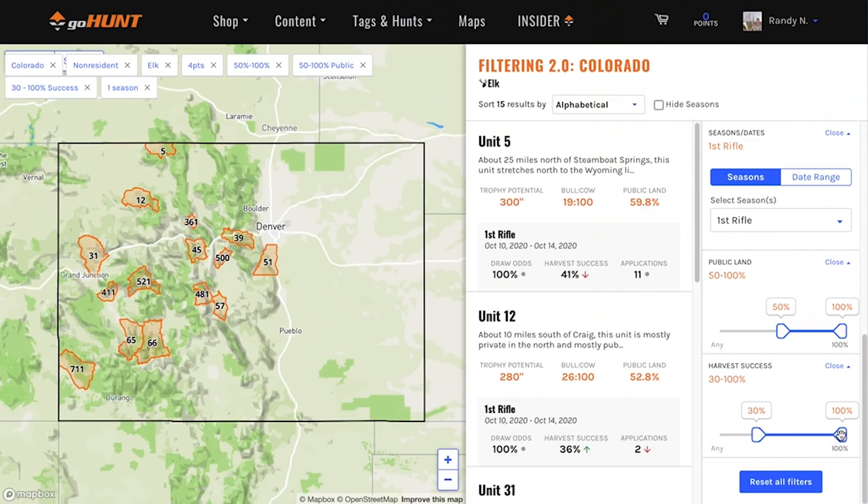And then harvest success — we prefer units that have somewhere between 30 and 50% success rate on harvest. So there you go. Now I have 15 units that meet the criteria that I just selected.